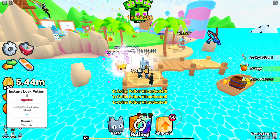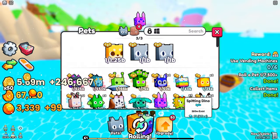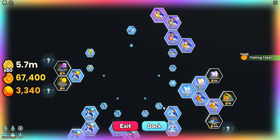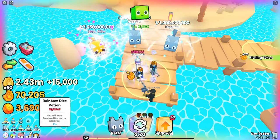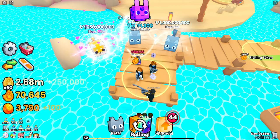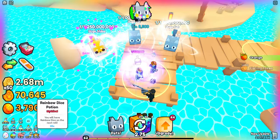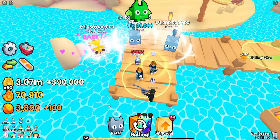We're gonna make so much money right now — everything is just piling in. We got instant luck twos, we're gonna get really good pets, we're gonna get a lot of money from those. I'm just gonna go ahead and use every single thing we had so far — all the luck potions, all the golden dice, everything — and just let it all go to zero. It's gonna be crazy.